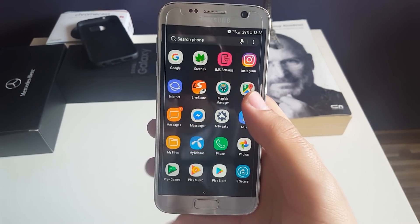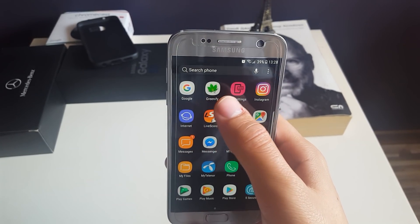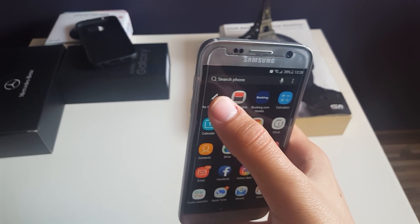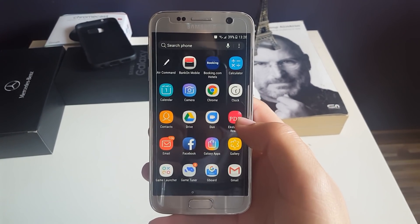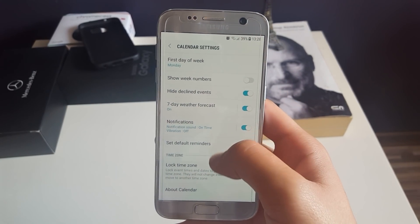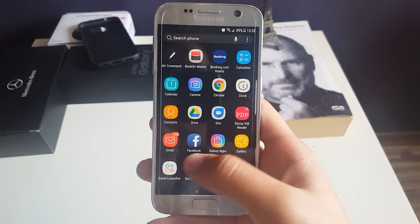Next, a couple of Note 8 things have been added. For example, Air Command — I can't get it to work; I don't know why. It's not even in Magisk. When I go to Magisk Superuser you can see it's not there, so I'll try to figure out a way to make this work. Also a couple of Note 8 applications which I couldn't find, so I went through the calendar, calculator, and everything, but it seems everything is the same as before.